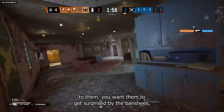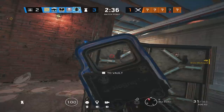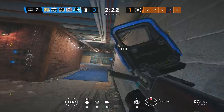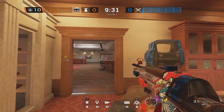Some very crucial things to take note of when playing this operator: you should be approaching Malusi placement similarly to barbed wire. You're going to want to be placing Banshees on choke points, window jump-ins, possibly areas where a hard breach is going to be placed, or where a reinforced wall will be opened. Your main focus when playing Malusi is trying to maximize her Banshees whenever you place them. You want to place them in pretty annoying places — areas of the map where it makes it very difficult for an attacker to reach.